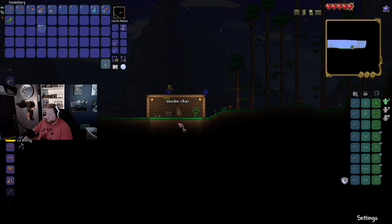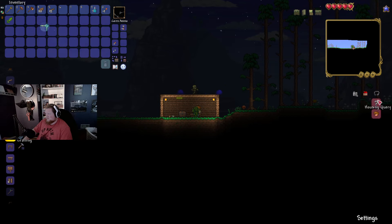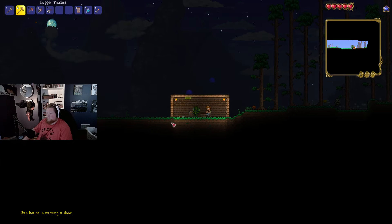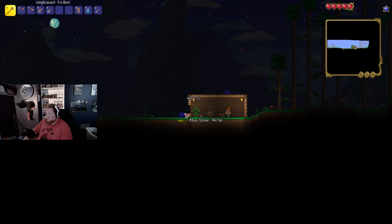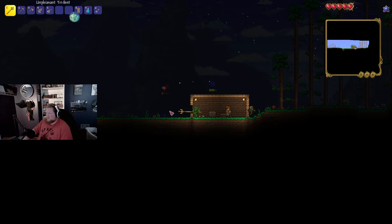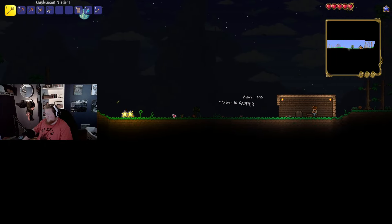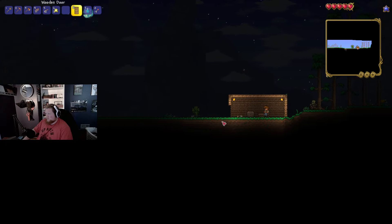We're just going to make this guy a chair — he can live here. Of course he needs a door. He can't get in here, can he? I can just spawn these guys from right here. Nice. And that slime just picked up my copper coins. Okay bro, I see how it's gonna be. Dude, he keeps going all the way up there — well, that's kind of annoying. Alright, we took him out. Destroyed a butterfly, I think that was.